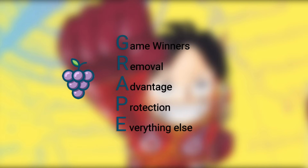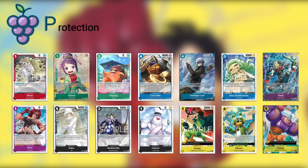The P for Protection is basically any kind of 2k counters or blockers — anything that will help you stay alive and protect yourself from threats coming your way. There are quite a few 2k counters in this set. Red has Moda; green has Otama and Papog; blue has Crocodile, Law, Boa Sandersonia; purple has Sanji and Gina. Sanji is probably the best 2k counter you can get in this set because it can also be a blocker — a 6,000 power blocker, so that's very valuable. Black has Kaku, Baskerville, and Hattori; yellow has Usopp, Edison, and Frankie. For the most part, if you see a 2k counter, please add it to your deck — you need as many as you can to survive. Anywhere from 8 to 10 is usually good, but in a limited format you take what you can get.